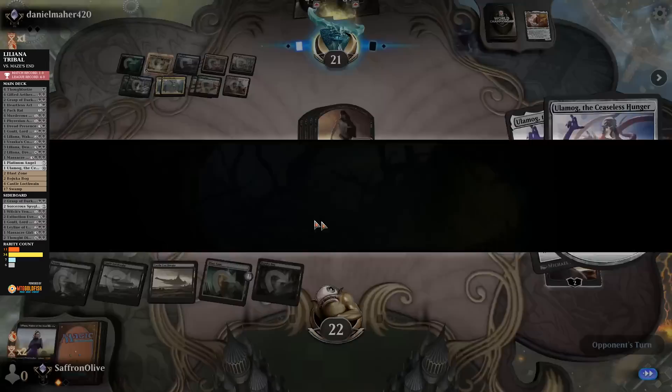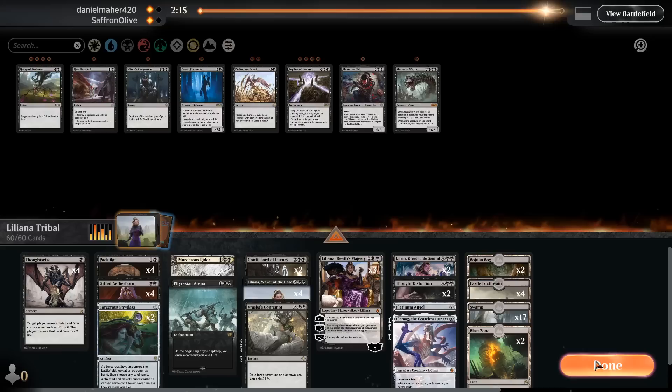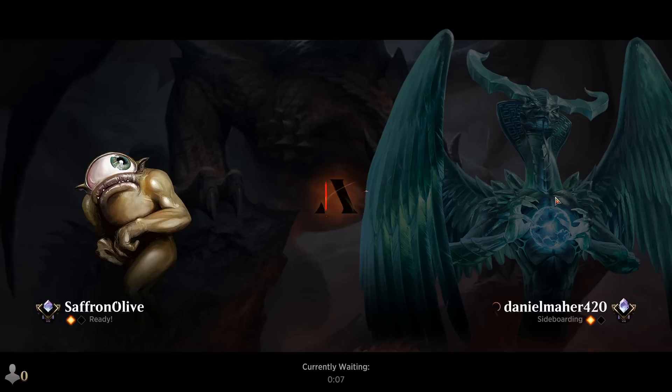Our hopes and dreams die. We're gonna lose our 5-0 to Maze's End — is that what's happening here? Maze's End is gonna ruin our 5-0. What are the odds? Maybe we'll have to play Maze's End sometime — now that Field of the Dead is banned. Hour of Promise is insane when you're getting four or eight zombies, but even getting some deserts and Maze's Ends is still relatively powerful.